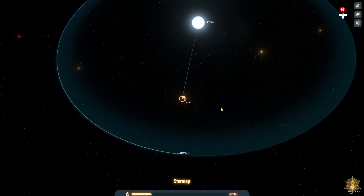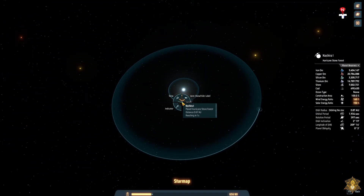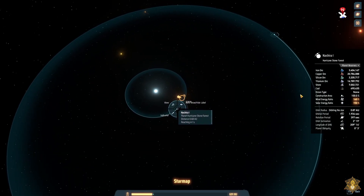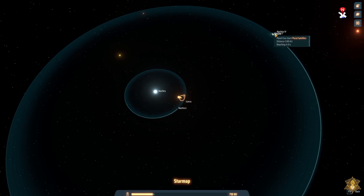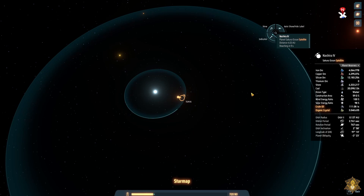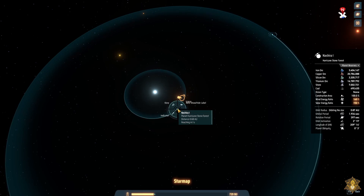Let's check the map. We've got Shira One, which is going to have a good chunk of stuff on it, and then we have our gas giant and some others. I'm going to start on the inner planet.